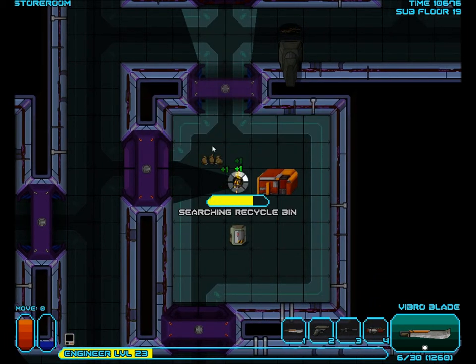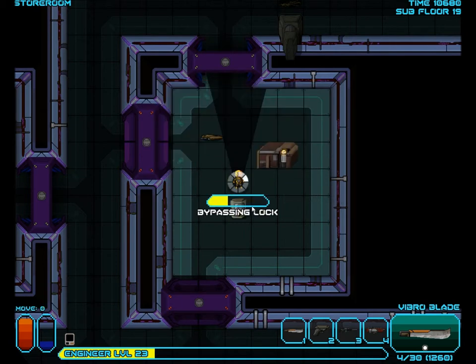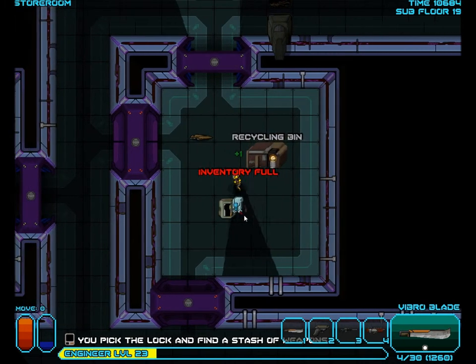Let's see what we can find. A sparker - as if we needed more grenades. Let's see, what are we getting here? Energy backpack - most useless of items.